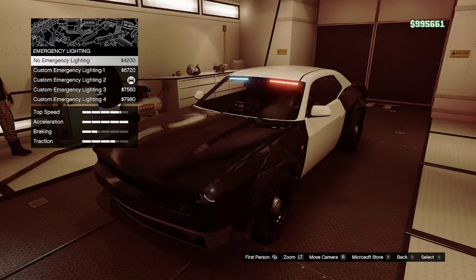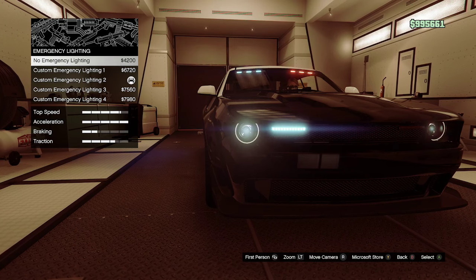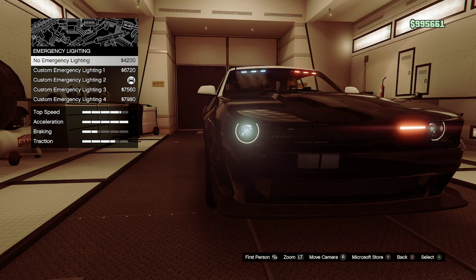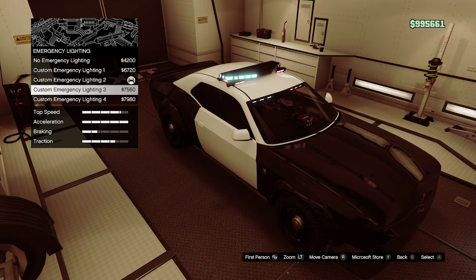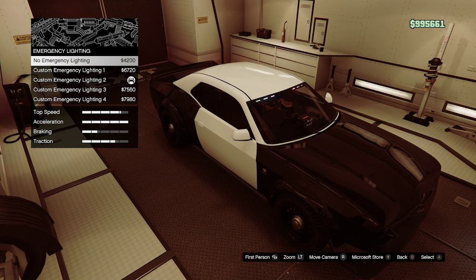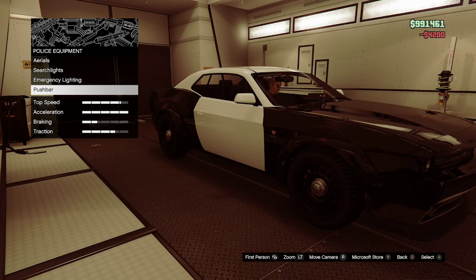For police equipment: aerials — none. Searchlights — none. For emergency lighting, because this is Agent Sam Hanna's car and he is a special agent, I think he does have emergency lighting in his car — could be wrong about that though. Emergency lighting is going to cost $4,200.